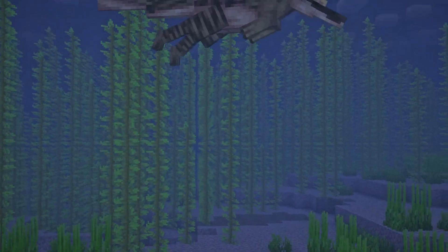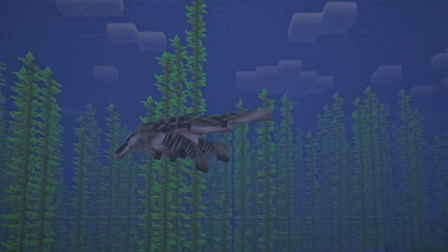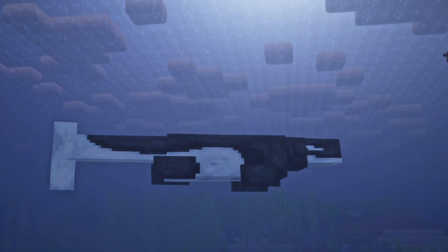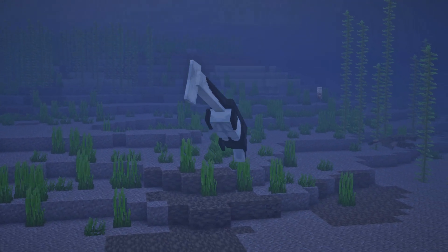The irritator is an amphibious dinosaur. It's very mobile in both water and land and it is immediately hostile. It has 20 HP. The prognathon resembles an orca and it is immediately hostile. It's a very fast swimmer and deals a lot of damage, so approach it with caution. It has 80 HP.